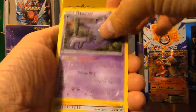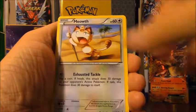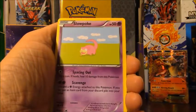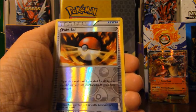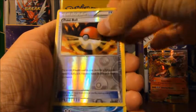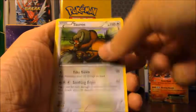Pack two: Charmeleon, Haunter, Shauna, Ghastly, Meowth, Slowpoke, Tangela, reverse holo Pokeball, a Frostlass Radiant Collection, and Tauros as the regular rare.